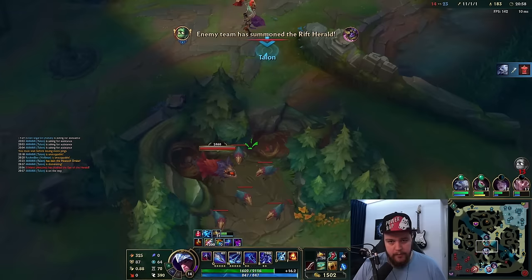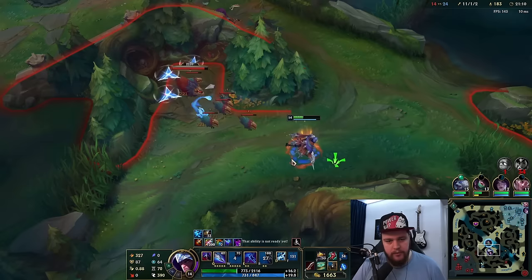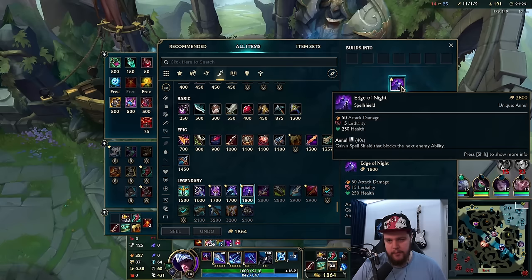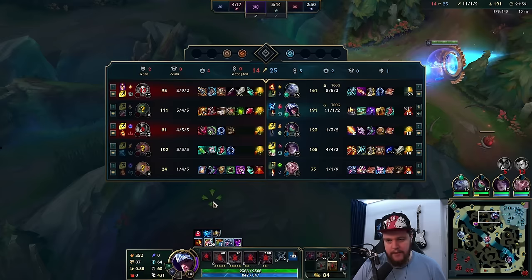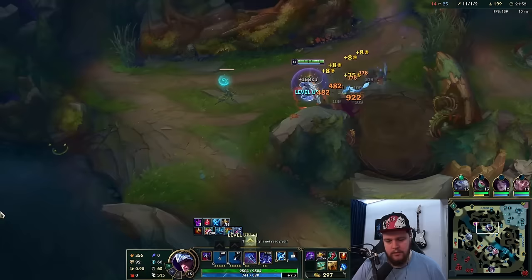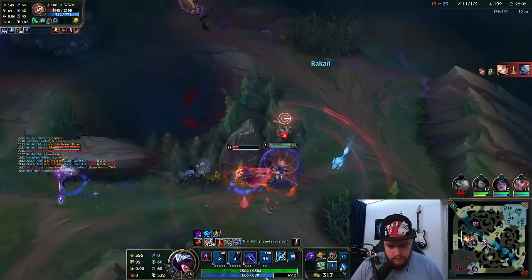I loop in from behind the Karma — there we go, she's dead. Just a quick E over the wall, ult, then get in range with the Q, get the crit on it, and you're good. I finish up and take a reset. I could buy the Edge of Night now and finish my build with Profane Hydra — the spell shield is definitely not bad against their team. So the plan is Profane Hydra then Grudge to finish the build, adjusting for what I did with the dirk purchase.